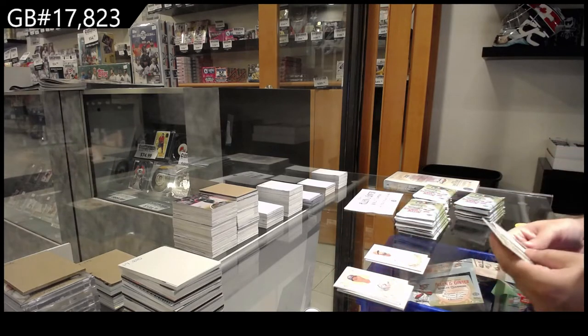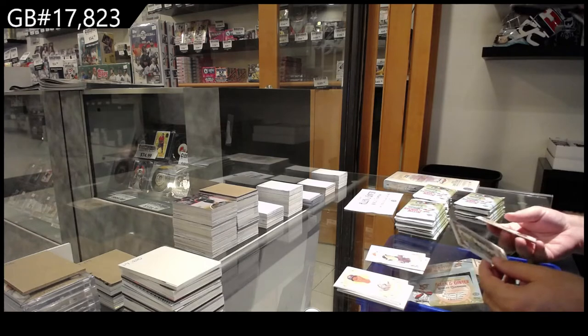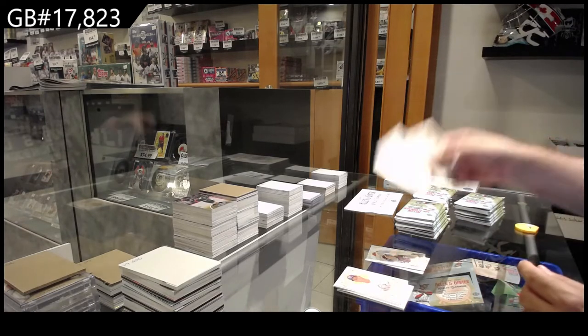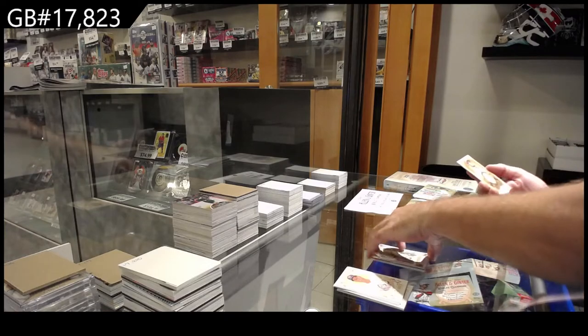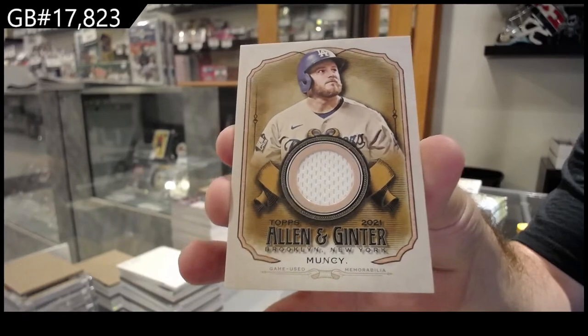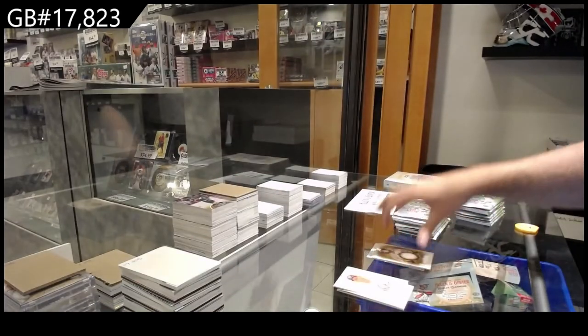A mini of Casey Mize for the Tigers, a birch tree, and a Muncie memorabilia for the Dodgers.